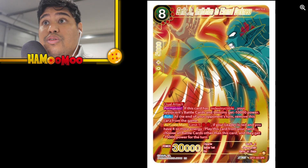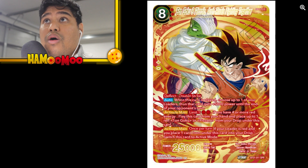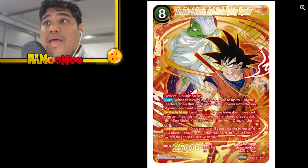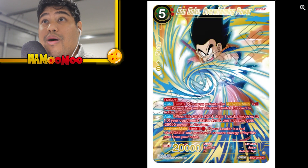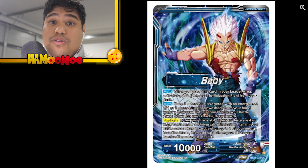SPRs for the red deck now — Garlic Jr. looks very nice. Son Goku and Piccolo Arch-Rivals Fighting Together is a sick-looking SPR, definitely something people would want to collect. Pretty decent for the red deck too. Garlic Jr. Eternal Life, Son Goku Overwhelming Power — that is going to be super gold foil-y, very nice, definitely something to add to your collection.